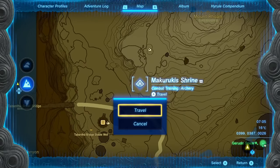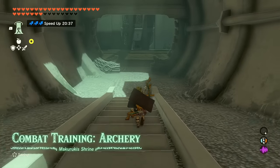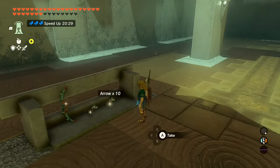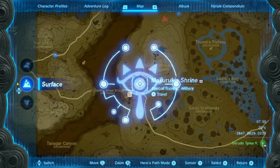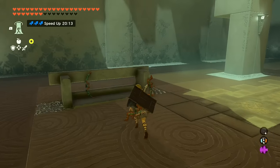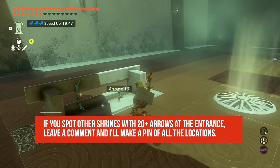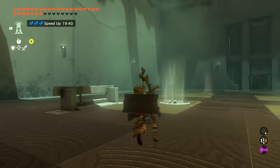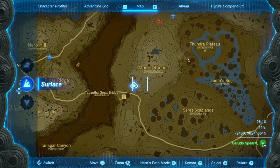After you clear a shrine, the contents of the shrine somewhat respawn. For example, the combat training archery shrine - the Makurukis shrine right next to Tabantha Great Bridge - even though I've completed it, the enemies are gone, and I've opened the chest, these two bundles of ten arrows respawn regularly following the same world overworld respawn intervals. Just above that shrine is a sky shrine on Courage Island with another two bundles of ten arrows. For one minute of work visiting both shrines, that's 40 free arrows every two-plus hours.